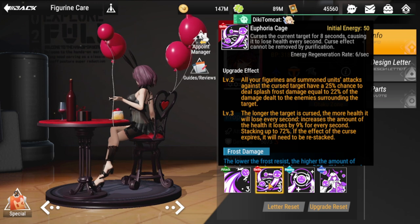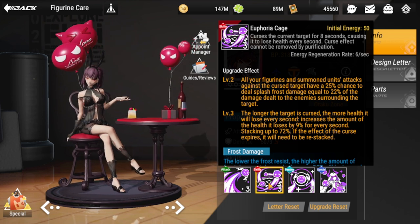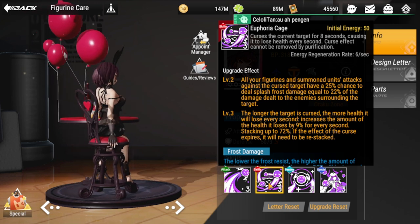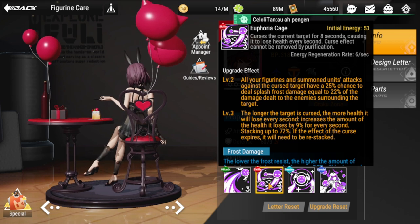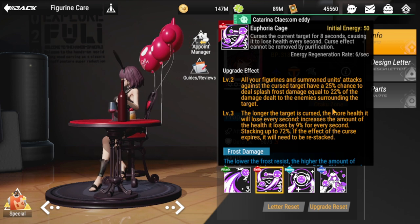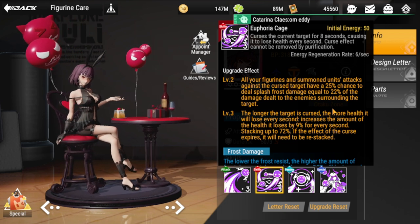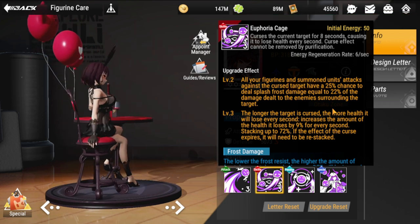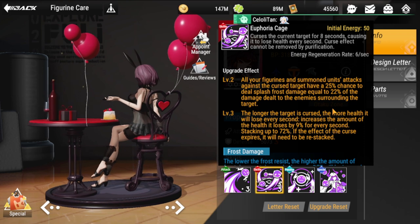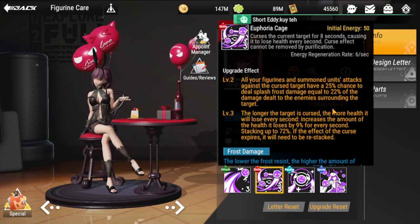Next is her ultimate: Euphoria Cage. Initial energy is 50. It curses the current target for eight seconds, causing it to lose health every second. The curse cannot be removed by purification, and the regen rate is six per second. Level two upgrade effect: all your figurines and summon units attacking the cursed target have a 25% chance to deal splash frost damage equal to 22% of the damage dealt to enemies surrounding the target.